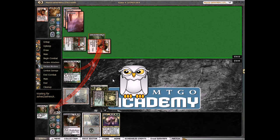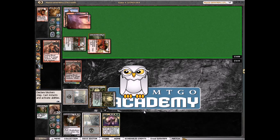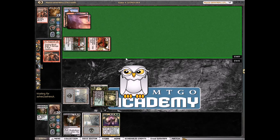We're snap blocking. So we're going to 18, then we get to play a 4/4. Searing Blood — but I have no idea why he wouldn't do that before blockers; we would have taken two more damage. That's okay. So we're going to 15.